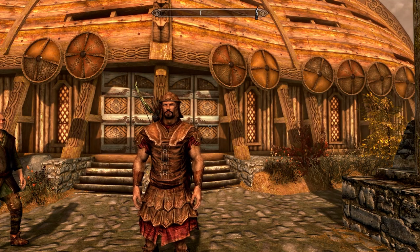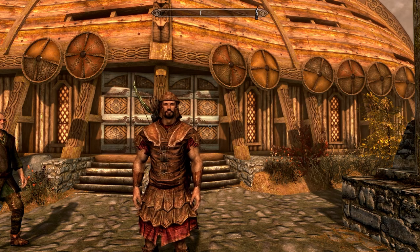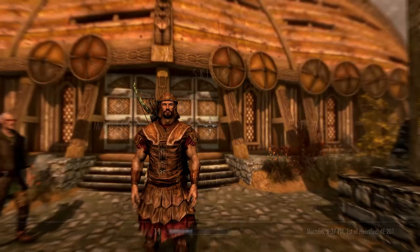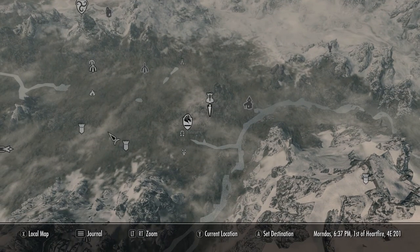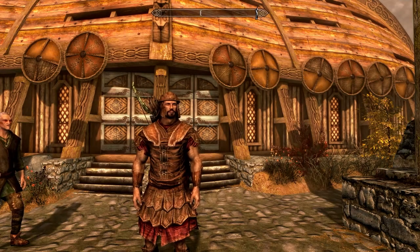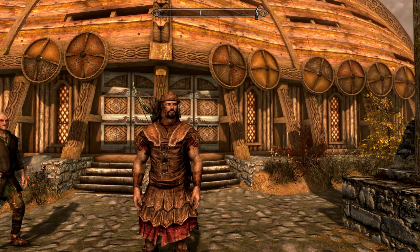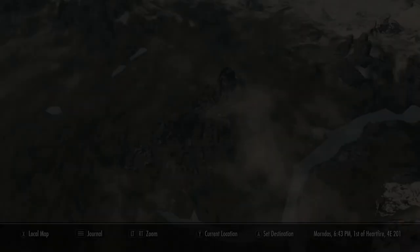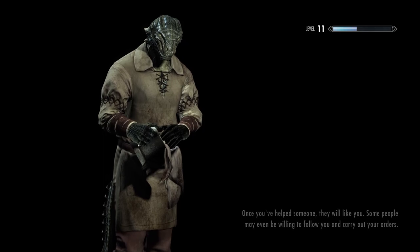What's going on guys, back at it again with another Elder Scrolls 5: Skyrim video. In this one we're basically going to be continuing the Companions questline and doing one of the side quests within the faction. I think it was for Vilkas that we're doing this for — we basically have to go rescue this individual from Broken Fang Cave. If you're excited for the Companions questline, drop a like on the video and subscribe to the channel. With that being said, let's start off by going to the Sleeping Tree Camp and then run to Broken Fang Cave.